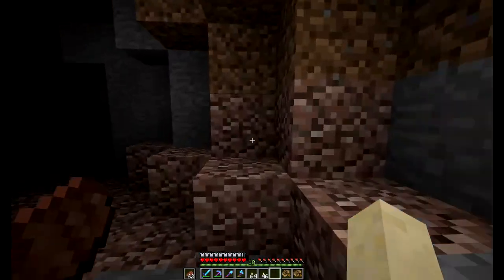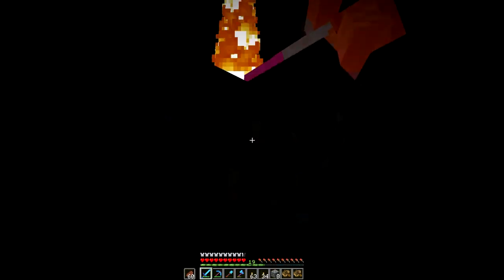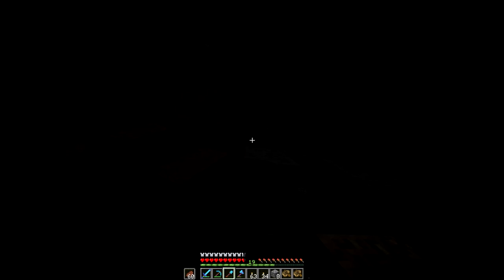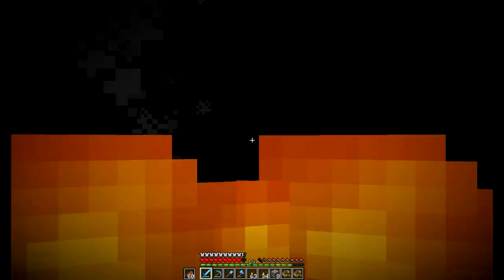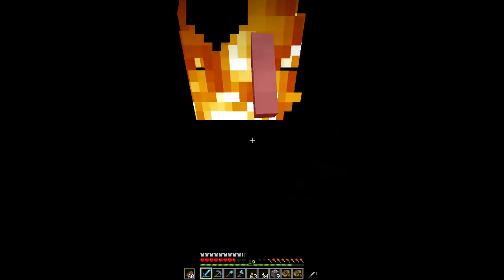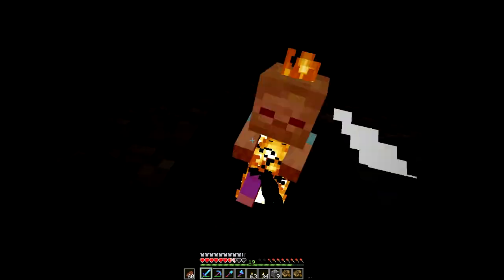I just saw like six creepers — one of them blew up. Now there's a zombie, another one blew up. It's hard getting used to this new combat system, especially while caving. You just want to panic and swing a lot — you're used to just running up and batting. Haven't found anything too interesting in this cave. I'm really looking for either a spawner or a mineshaft.